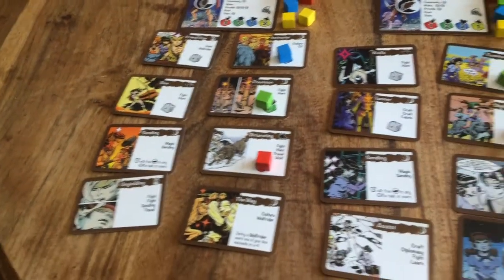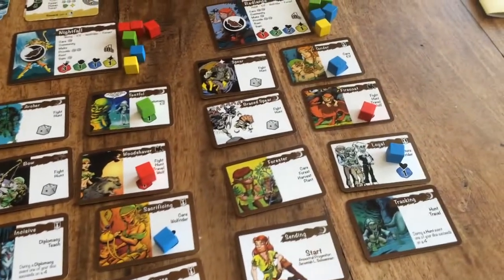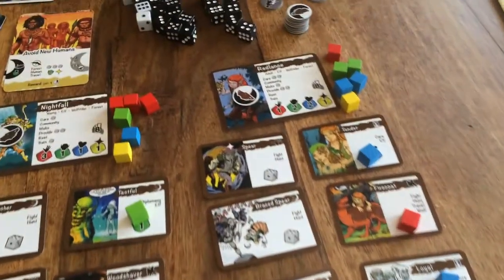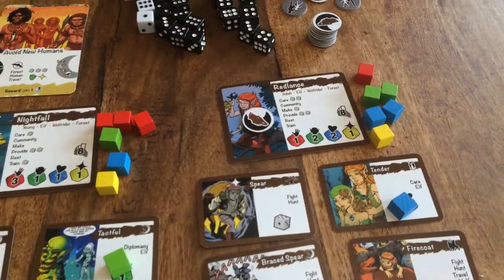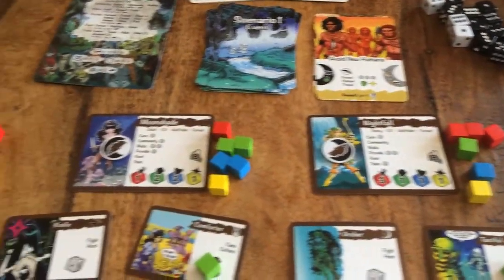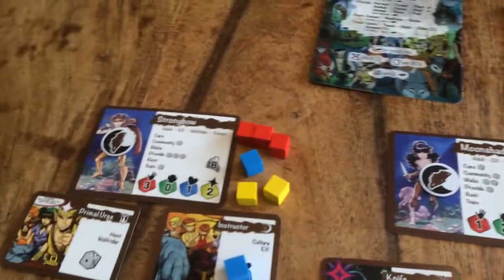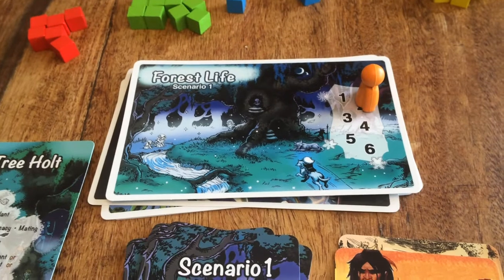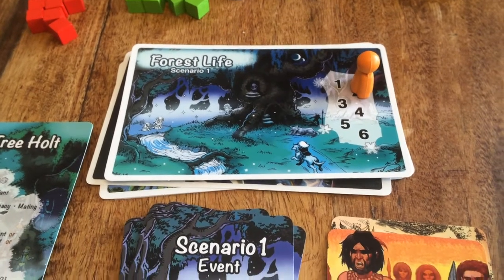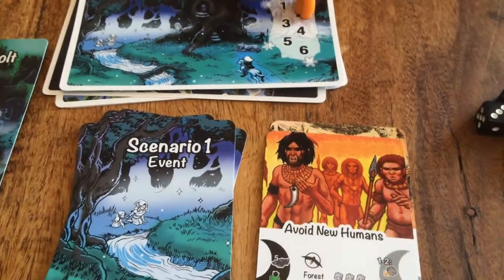Each of them has all eight of their hand cards — the smaller cards — and the associated cubes from those hand cards and from their character cards. We've been playing for one season, and each character has already gained one success token that has been placed on the card.